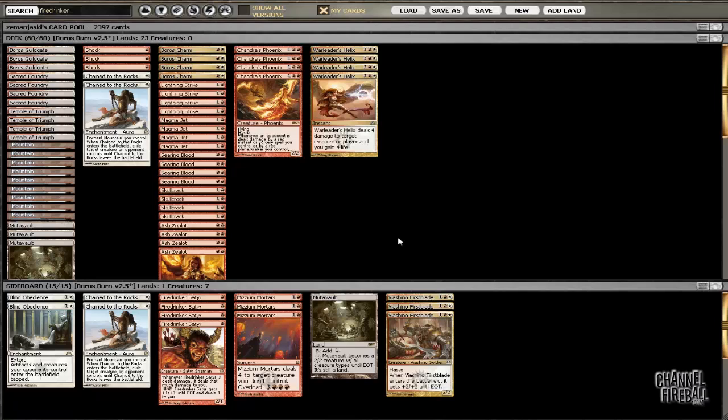Bile Blight is an issue, but they can either Bile Blight Young Pyromancer or Bile Blight your tokens — and if they Bile Blight your tokens, you're running 26-plus burn spells so you'll be able to make more tokens. It's frustrating, but it's much less problematic than you might think, and I think the card has been unfairly dismissed. I actually think Young Pyromancer might be even better positioned than when we were discussing the deck previously — even better than we thought — and we were already huge fans of the card.